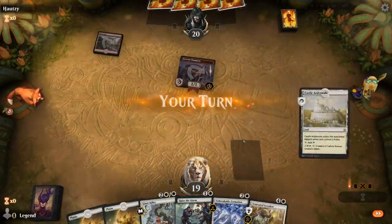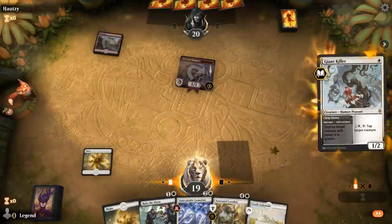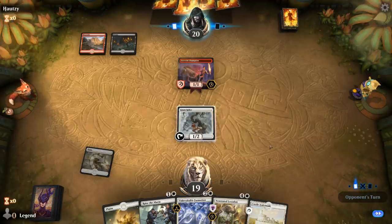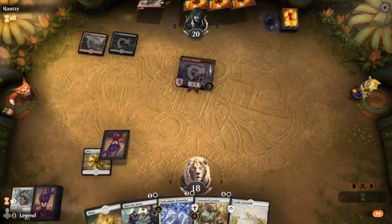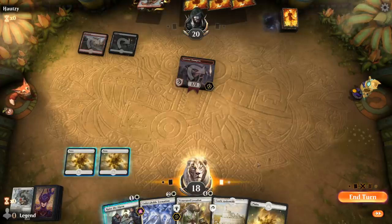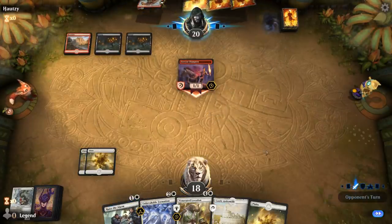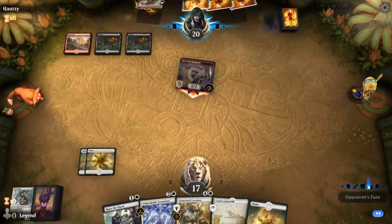Opponent is presumably on mono-red. I'll just play this as it can block the Fervent Champion. Looks like Red-Black Knights instead — sadly Bonecrusher kills Giant Killer. We could double block Fervent Champion with Raise the Alarm tokens, but we'd lose one of them. It would kill the Champion, but it's unclear whether I want to do that. I really need these tokens to Convoke Loxodon.